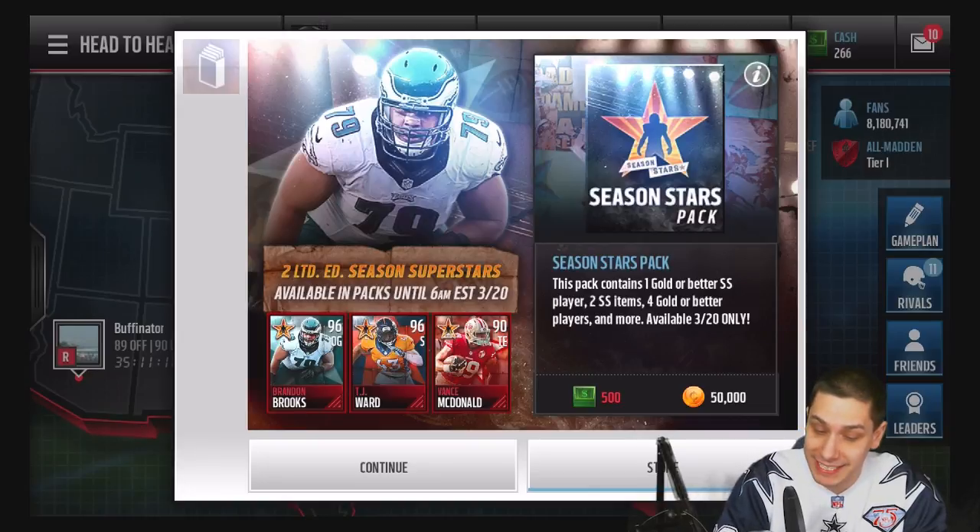We have some Season Stars Packs again. These things are going for 50,000 coins. You get one Gold or Better Season Star Player, two Season Star Items, and four Gold or Better Players. These are actually pretty decent as far as value goes because there is some really nice stuff that you can pull.